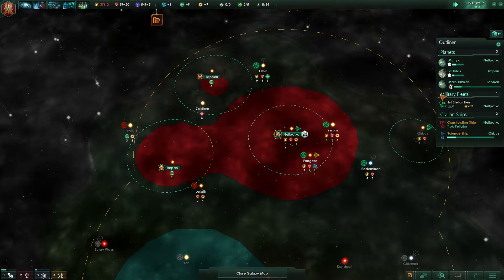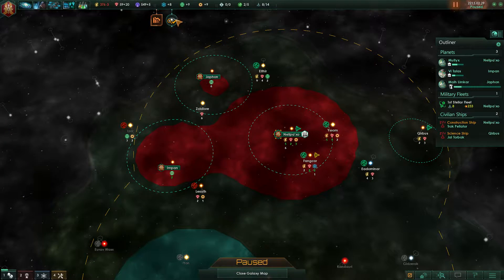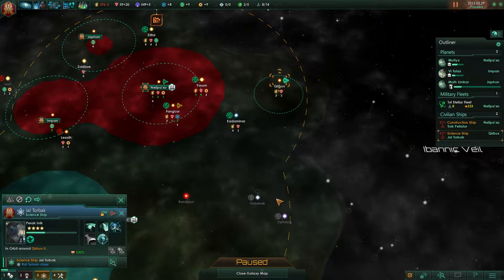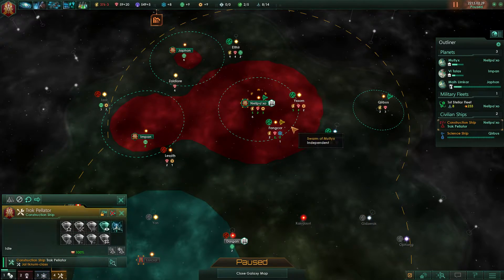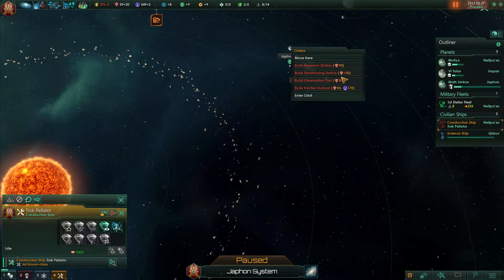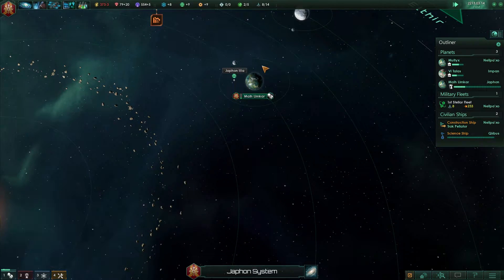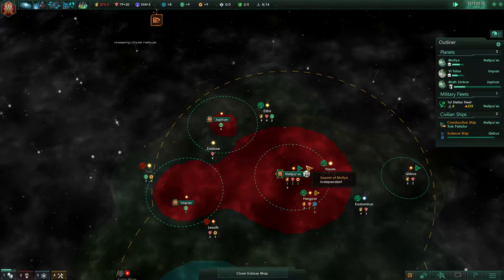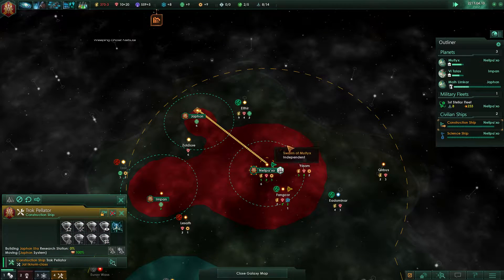And we have our new colony. Lots of food — system survey complete. So you're done. Just go down and save this system. Construction ship, what do we want you to do? We'll probably go build that, so we can get that science. Still have plenty of energy to go, and some engineering research as well. Build that research station.